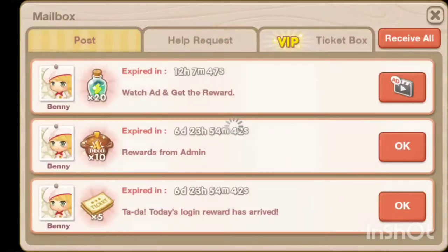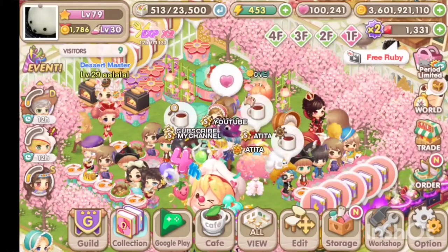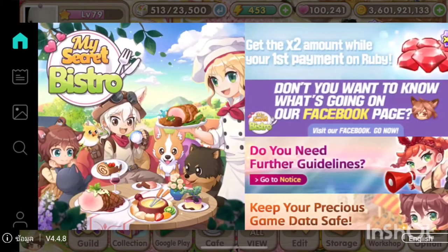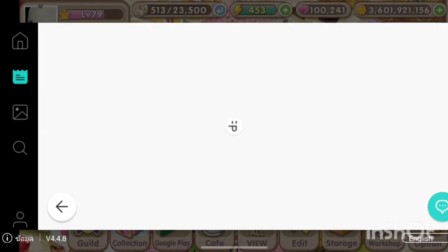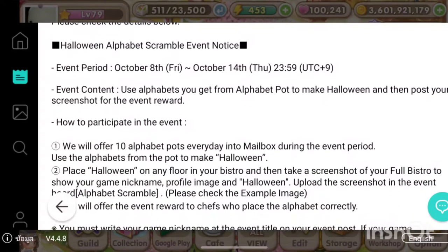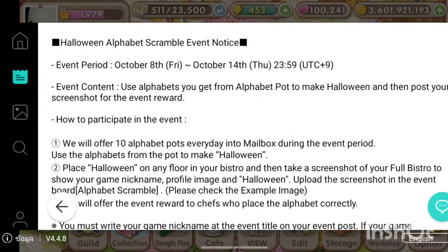Hi guys! It's almost Halloween and there's a Halloween alphabet scramble event here in my Secret Bistro. I'll show you how to participate. The reward is 10 rubies for everyone who correctly puts the alphabet on any floor of your bistro and captures a full screenshot — no cropping.